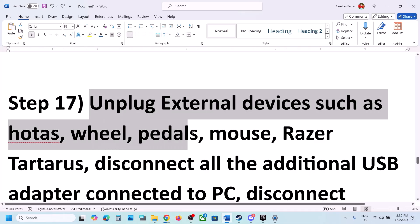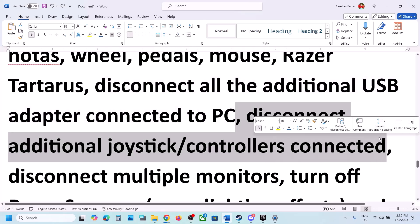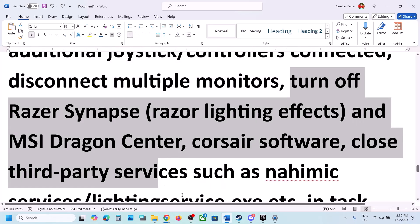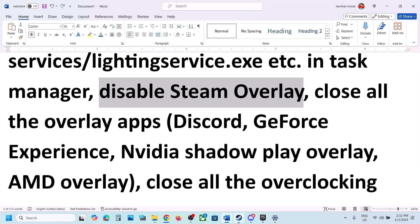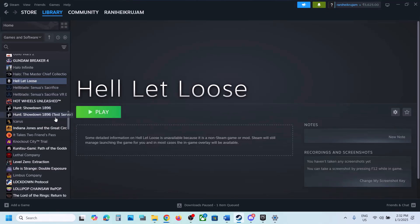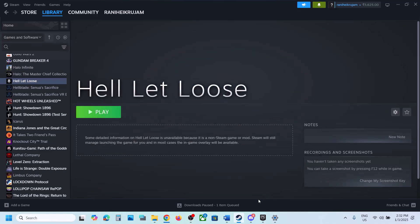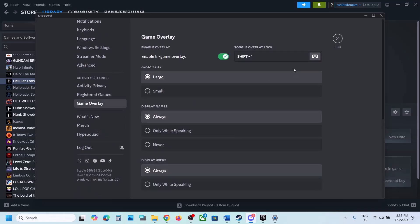The next step is to unplug all external devices you are not using — such as steering wheels, pedals, USB adapters, and extra controllers. Also disconnect multiple monitors and try launching on a single monitor. Close any third-party services or applications running. Disable the Steam overlay by going to the game's Properties and turning off Enable the Steam Overlay While in Game. In Discord settings, go to Game Overlay and turn off In-Game Overlay.